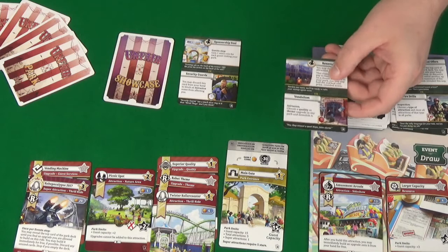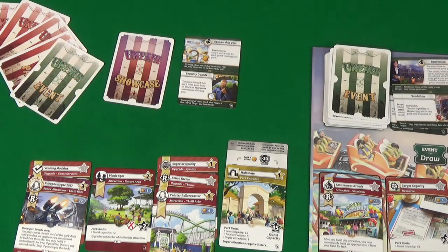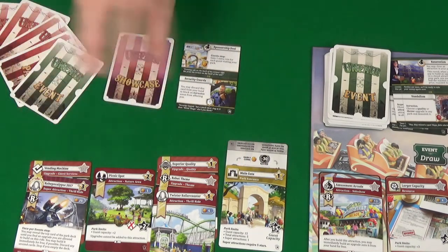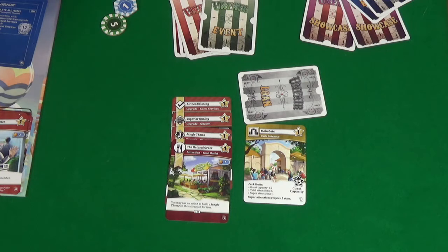On to the guest phase. Pixel has eleven stars, and with the extra coin per guest from Sponsorship Deals that's 22 — wait, actually she gets 16. We then get five money. In clean up the first player marker moves to Pixel, she discards her pinned event, and we clear the market.